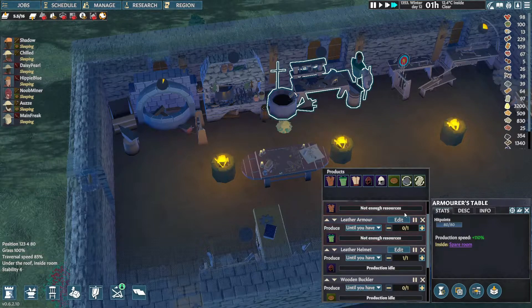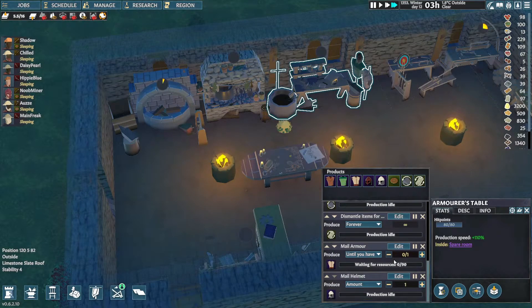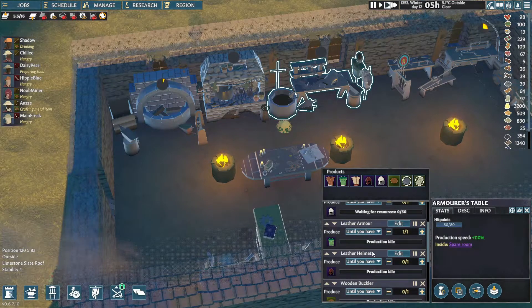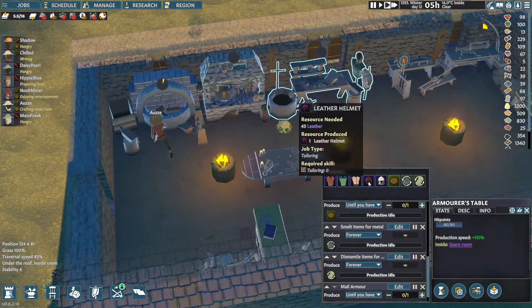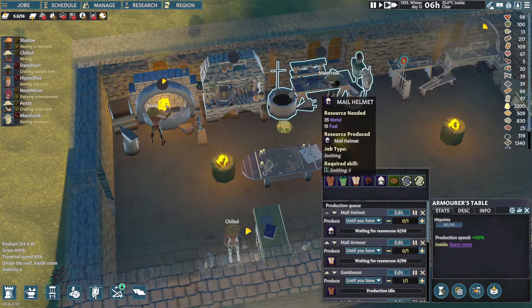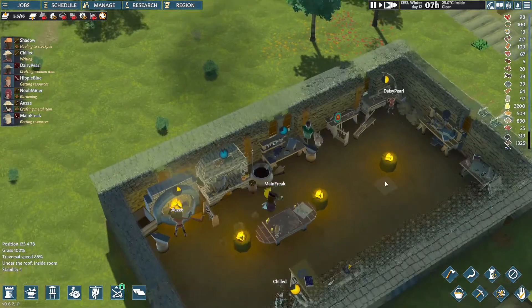My armouring station — male armour and male helmet. Let's queue male armour: two needed, have one. And male helmet: two needed, have one. These probably need to be at the top of the queue. They cost 35 metal and 15 fuel for the helmet, and 65 metal and 25 fuel for the armour. Hopefully we can get some better armour for our people.